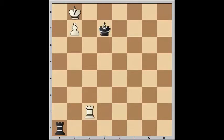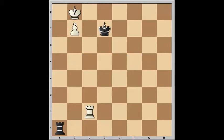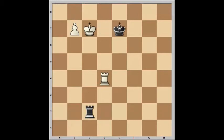In a rook-and-pawn vs. rook endgame, the side with the pawn may strive to reach the Lucena position. This position is named after Spanish chess player Luis Ramirez de Lucena. From this position, white can force a win. Here is one winning continuation. At this point, the rook checks have been stopped and the promotion square has been vacated. White will promote the pawn and win the game.